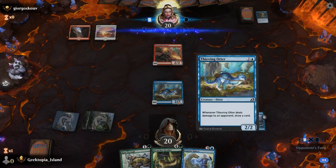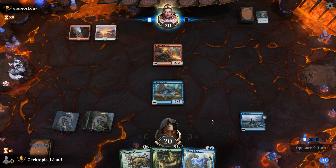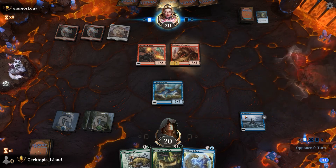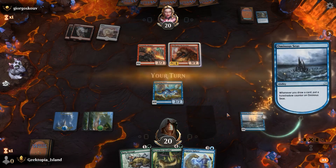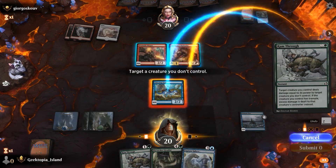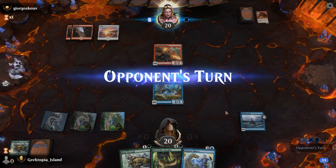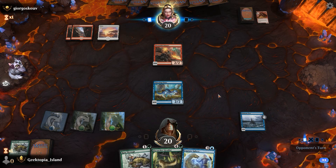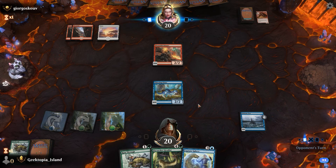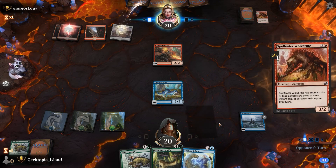We just have to hope they don't have a kill for this. No techs because if we lost our dune we're done - look at the cards in his hand. If we don't draw land then we just lose another one.